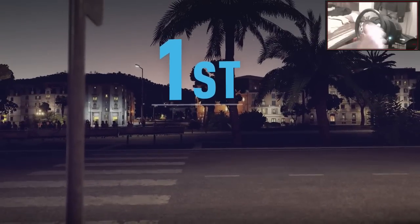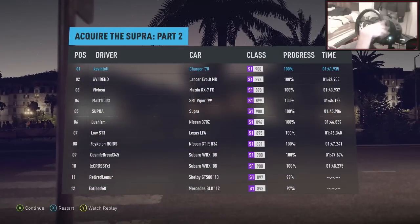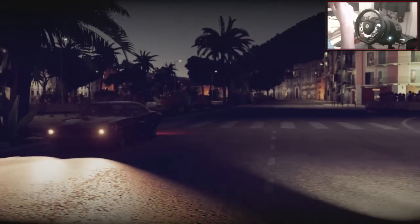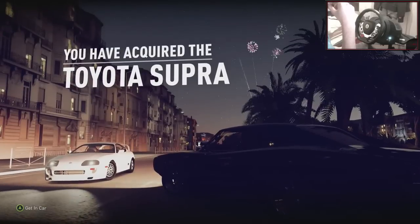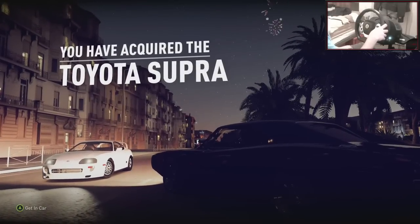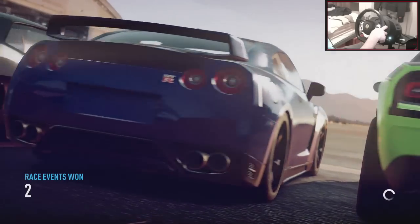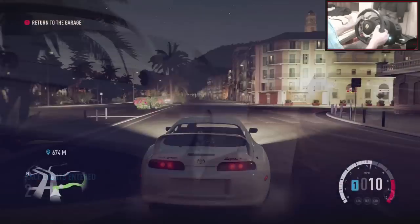Easy peasy, gimme that Supra! Alright, you got skills. Ah... it's not the orange one. I was getting hyped then. Alright, let's get in the car — get out my car man! You made that look easy. Bring it back to the garage so I can check it out. Okay... it's a Toyota Supra.